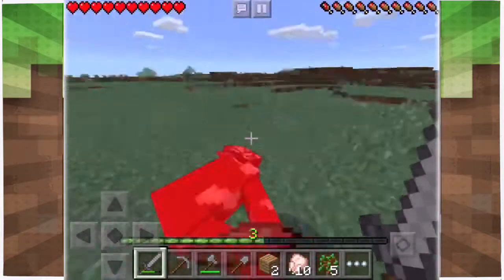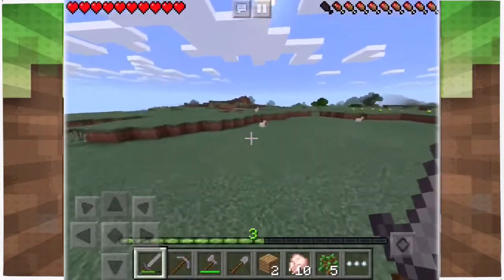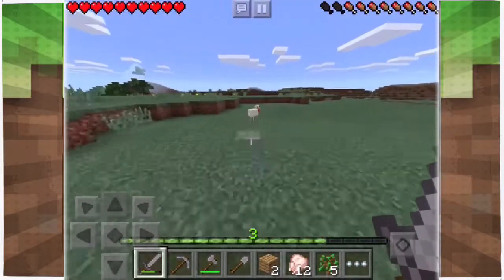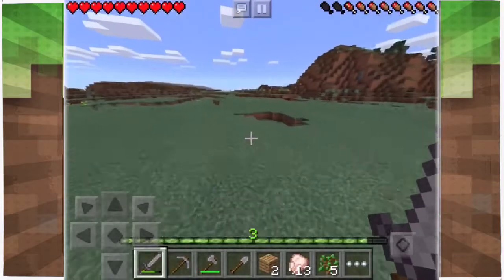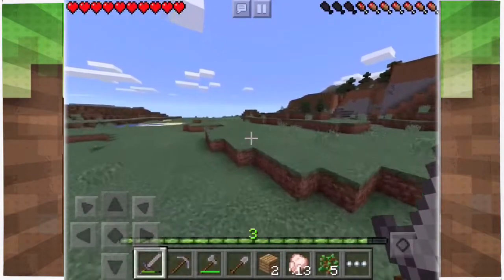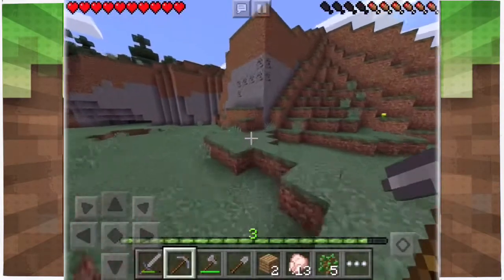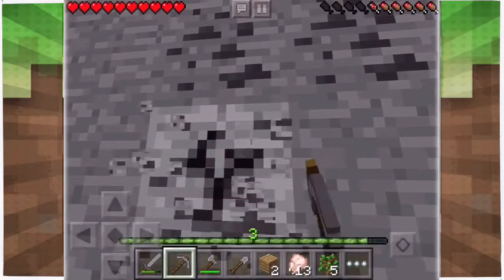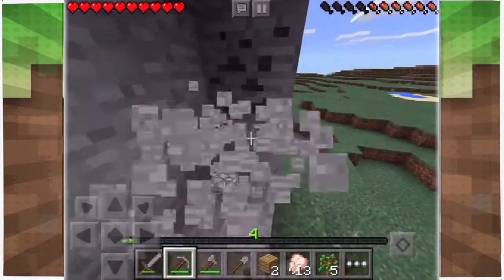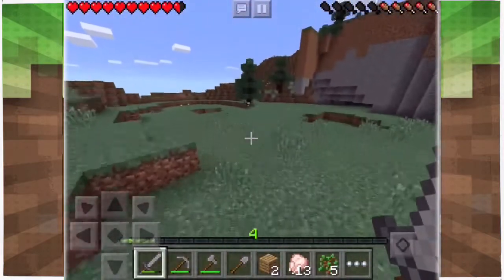There aren't any mobs yet since it hasn't been nighttime. Let's grab these last chickens. Look how flat this area is — I really like this. If you guys have any ideas what we could build here let me know. When you think about a desert you think of the Great Pyramid, so that's basically how I'm going to build in a desert biome. If you think about a forest you wouldn't build a modern house. Basically we're going to make it make sense. What do you guys think I should build in a mountain biome?